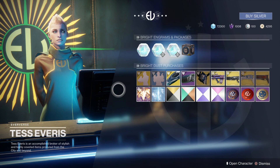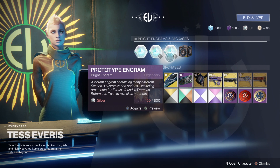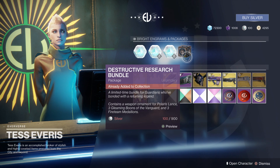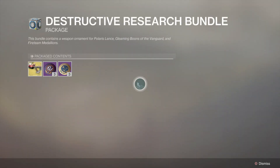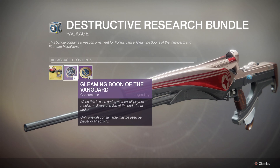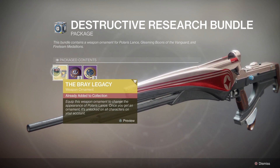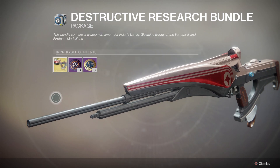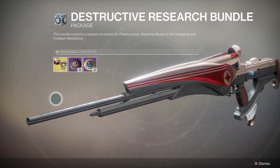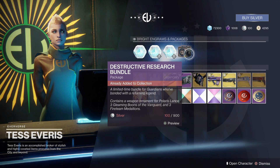Looking at what they do have this week, up top along with the prototype engrams you can buy for silver, there is a Destructive Research Bundle. This costs 900 silver and gives you three fireteam medallions, three gleaming boons of the vanguard, and the ornament for Polaris Lance. I already have this ornament and don't really like the way it looks — I think it could look a bit cooler.